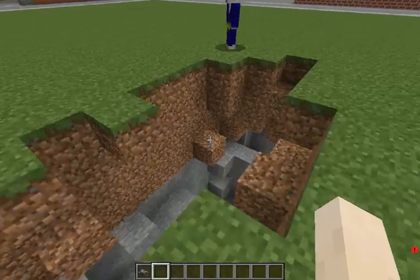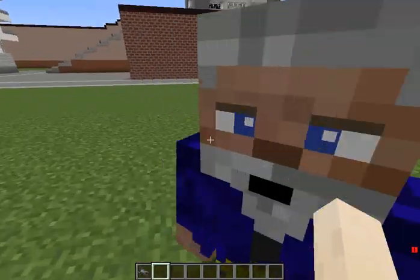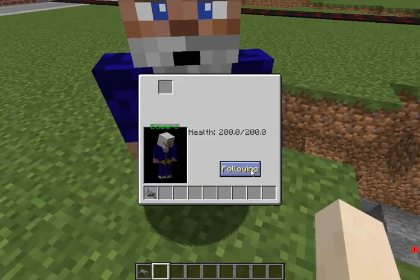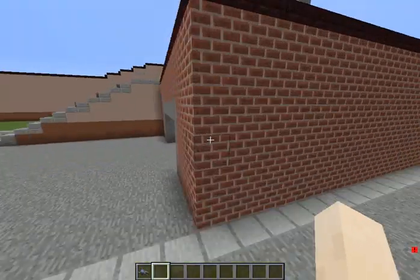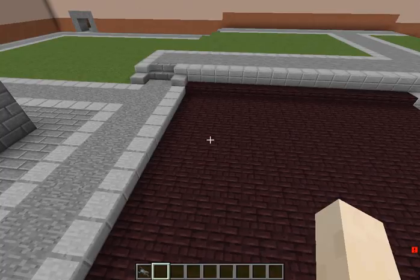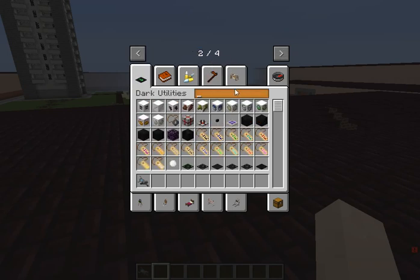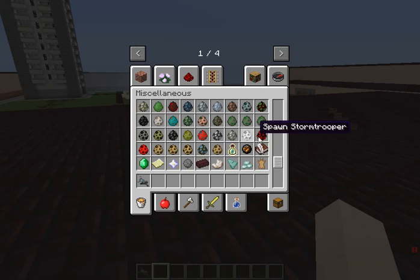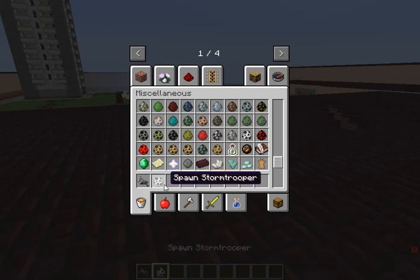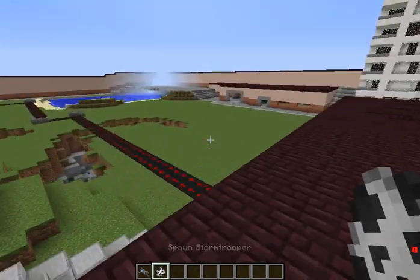Edward refuses: 'I know it's for the video but I'd rather not.' Okay, the king of explosions doesn't want to do it — I'll just see what this trap is myself. Ow! Okay, no wonder you didn't want to step on that Edward. I understand now. What other traps are there? Let's just go through all of them.